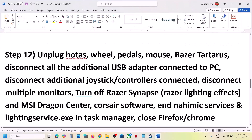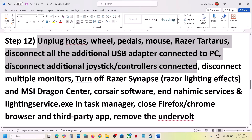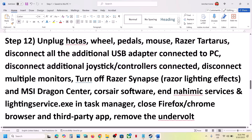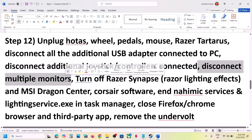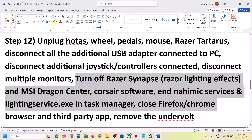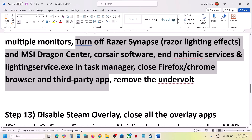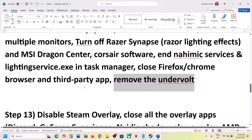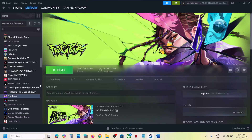The next step is to unplug all external devices from the computer — HOTAS wheels, pedals, USB adapters, extra controllers, USB dongles. Disconnect multiple monitors and try launching the game on a single monitor. Close any third-party services or applications, and remove any undervolt settings if you have applied them.